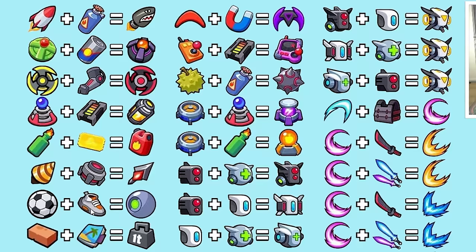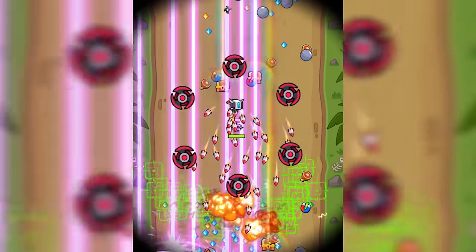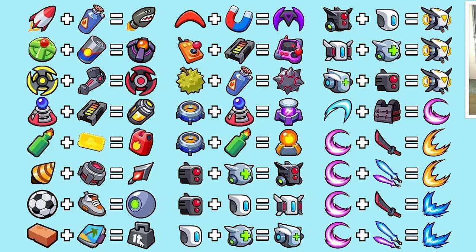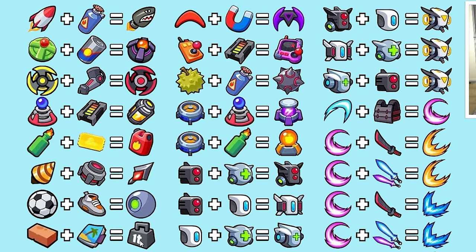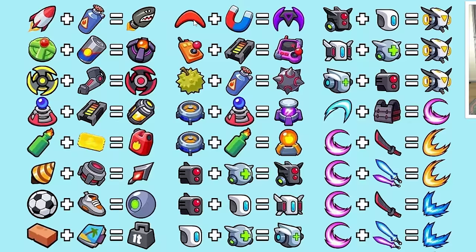Next, we have the Soccer Ball and Sports Shoes, which will evolve into the Quantum Ball. The Quantum Ball will honestly just cause a bunch of damage — it's very chaotic. With an excellent grade tech part, you can increase its damage by 30%. Next, we have the Brick and the Fitness Guide, which will evolve into the One Ton Iron. The One Ton Iron is insane — it's great against mobs and can cause a lot of damage.